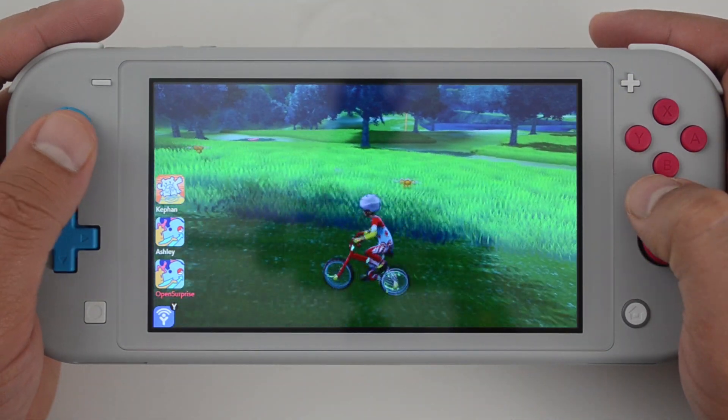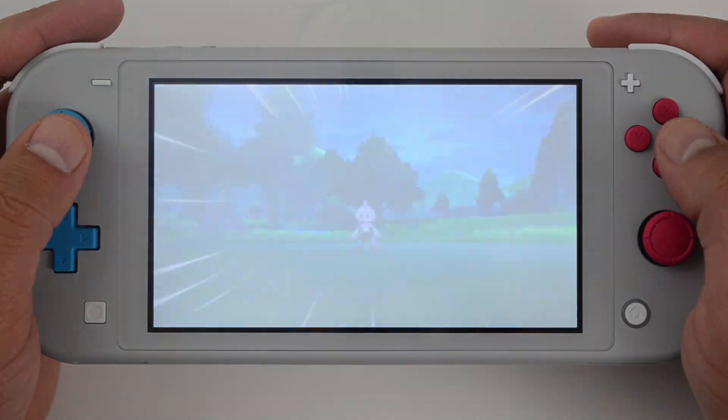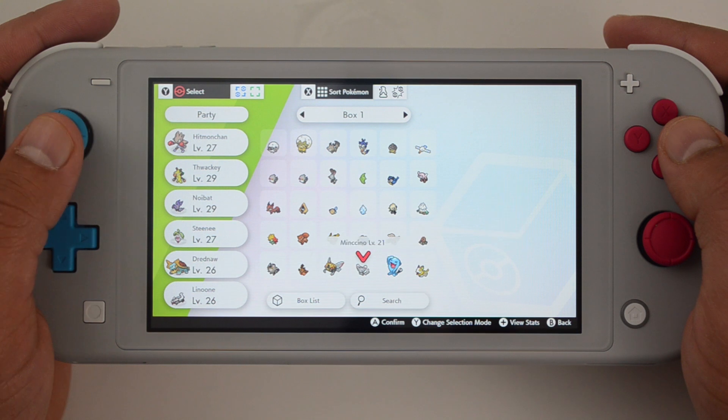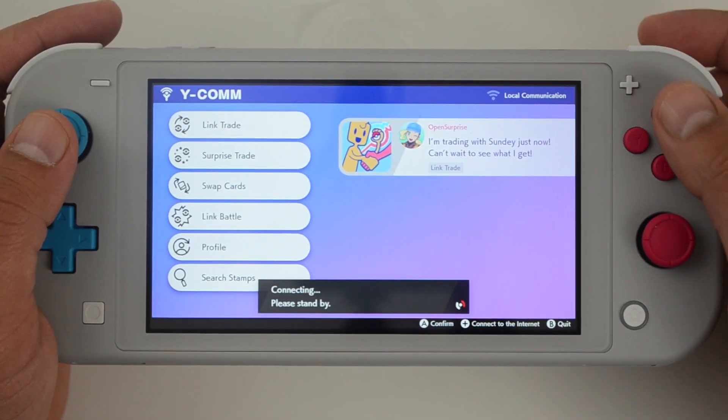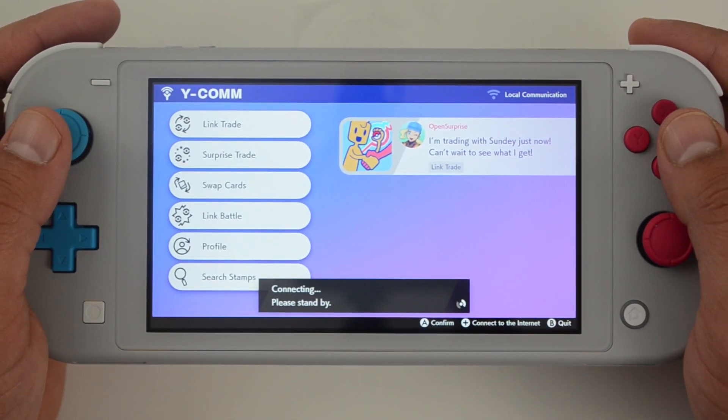At the core, Pokemon Sword and Shield is a single player game. However, you and your buddies can help each other get a 100% complete Pokedex. Trading is one way to catch them all. There are two ways to trade: you can do it locally, or you can also connect to the internet if you have an online membership.